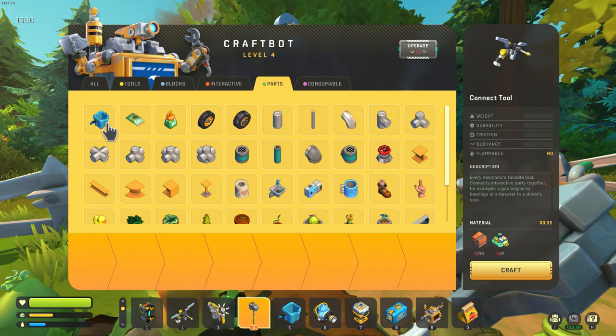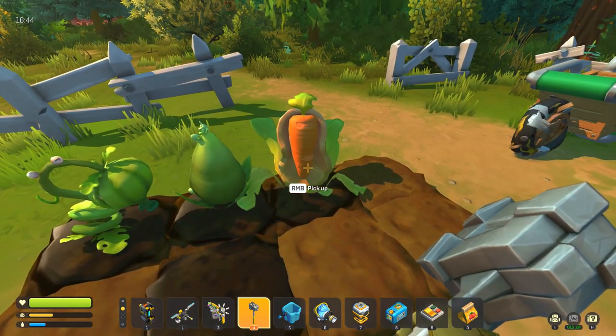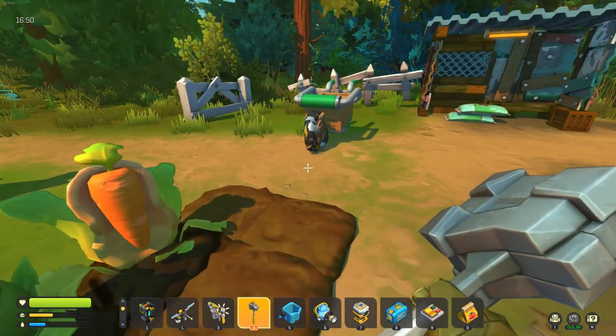And to start the game, most importantly, buckets and fertilized dirt. As you can see, because I put fertilizer on the crop the carrot has now ripened and is ready to be harvested, but the rest have not finished growing yet. So that's how fertilizer works.